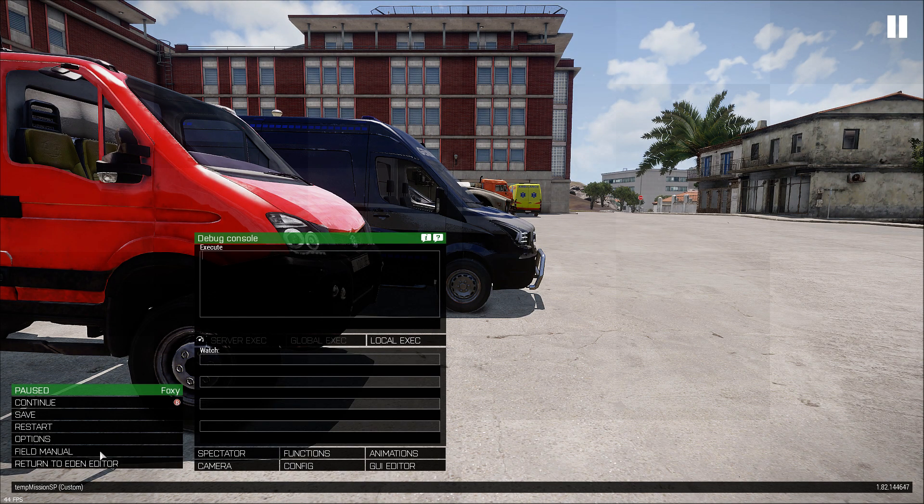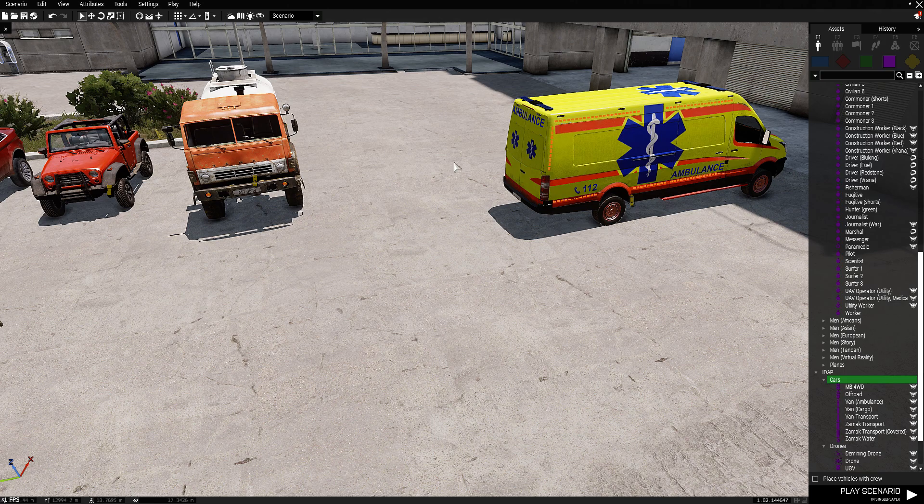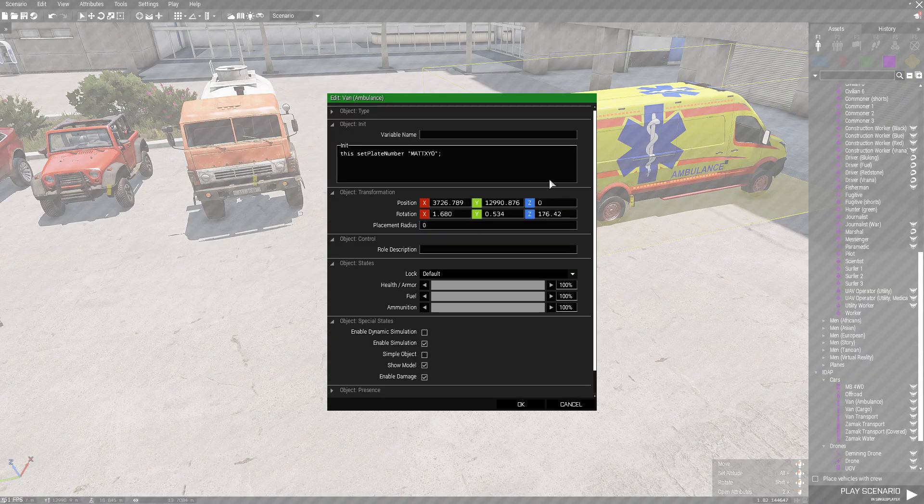So once I get out of the editor, it's a very, very simple piece of text, which I'll put down in the bottom of the description below. So this set plate number, and then you can set up however many characters you wish to put in there.